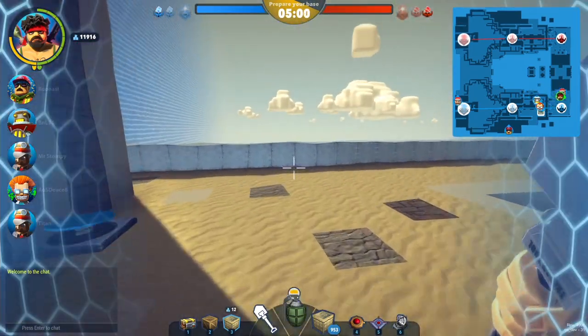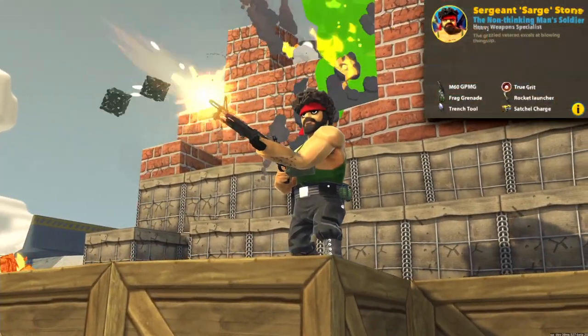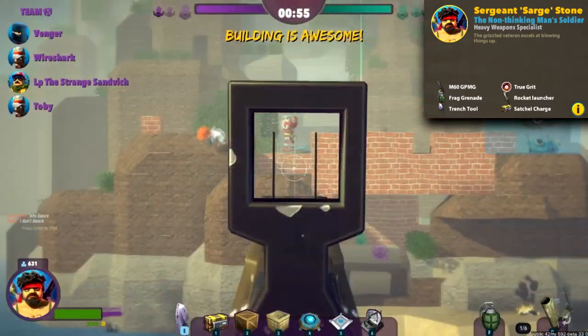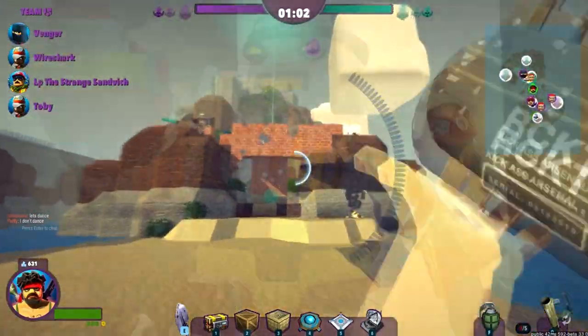There are currently six heroes to choose from in the Block and Load beta, ranging in classes. Sarge Stone is the frontline assault hero with a vest, a headband and a whole lot of gun to use. He's great for assaulting the enemy position head on, partly because he's shielded when he sprints and partly because of his machine gun and rocket launcher combo.